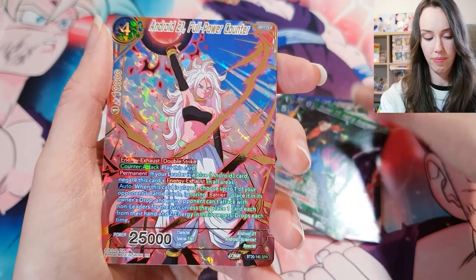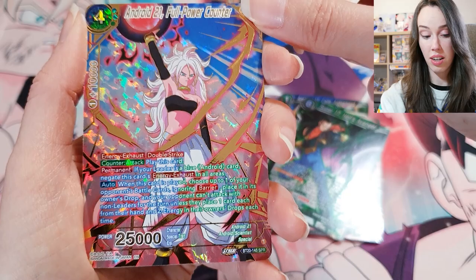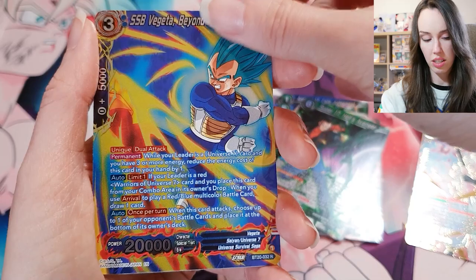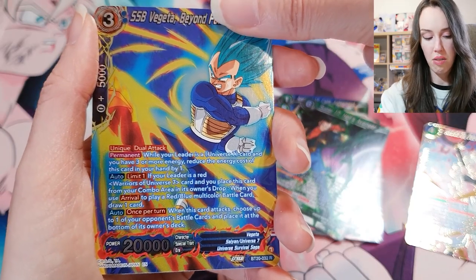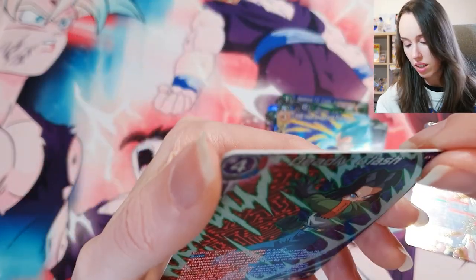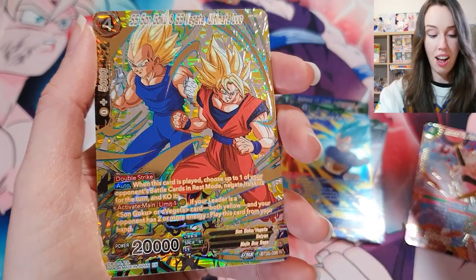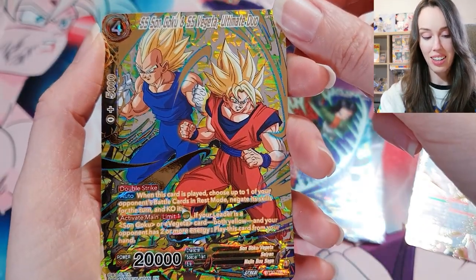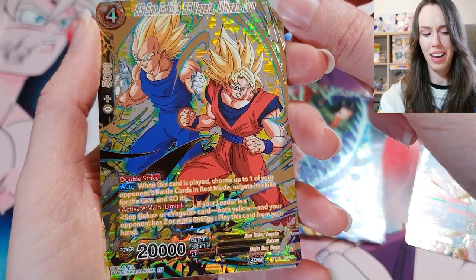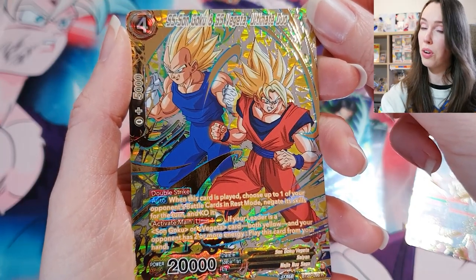Super 17. SPR — Android 21, Full Power Counter — pretty sick. Vegeta, Beyond Full Power. Deadly Clash. We are up to the very last card. We have a rare Son Goku and SS Vegeta, Ultimate Duo. That actually looks really beautiful, and I can see that looking absolutely stunning in a Beckett slab with a gold label.